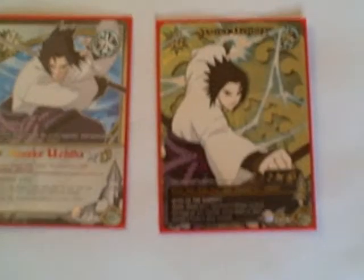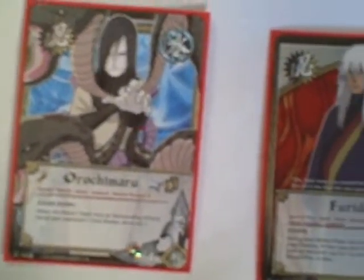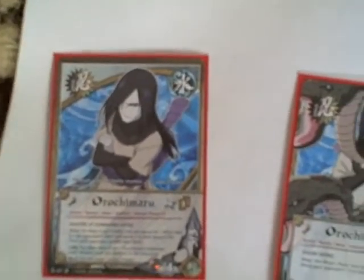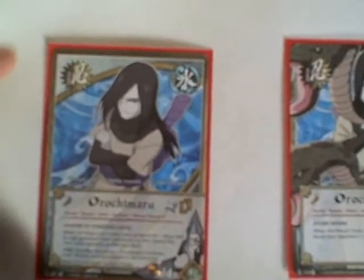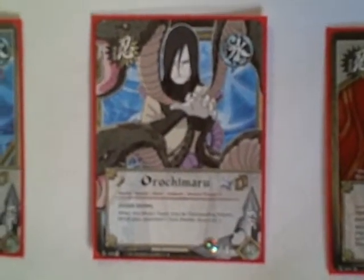Since they both have Hebi, I can use Formation of Hebi to search for them. Orochimaru — another Orochimaru, just different versions. This one is Master of Benjutsu. I like this one — I get to look in my opponent's deck and discard one ninja that I name. I have to name the ninja before I search for it, so if you know the person's deck you can take out one of their key cards.